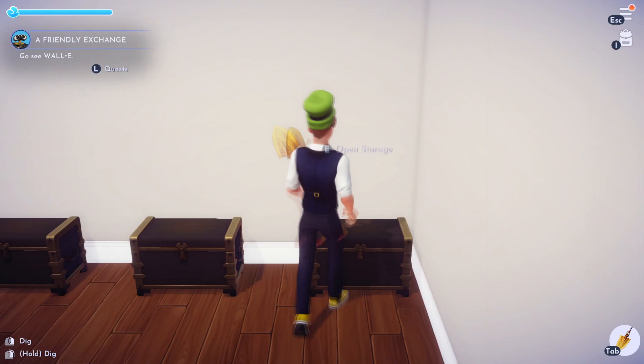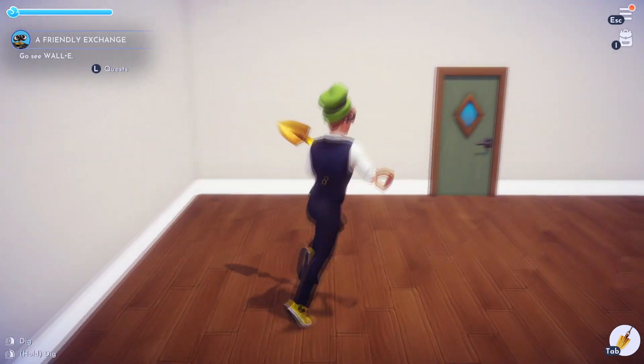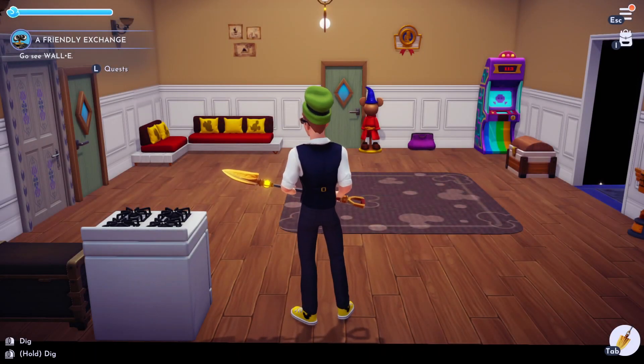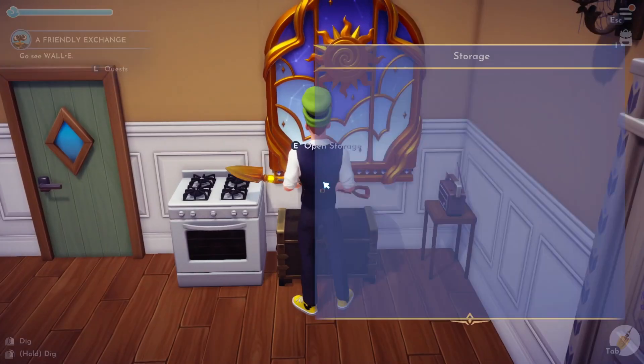So as you can see I've got banana and coconut in there, but I also got banana and coconut in here. It just lets you build multiple chests, but it's all the same storage — so it doesn't increase the storage at all, which is upsetting.